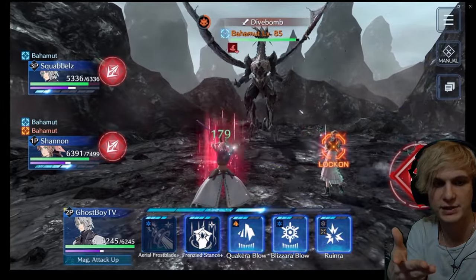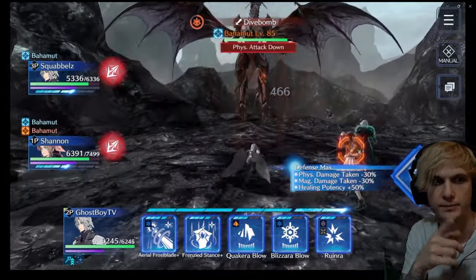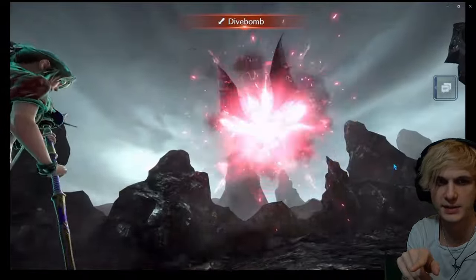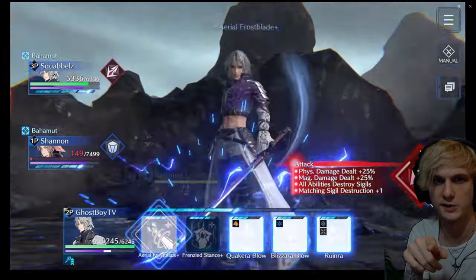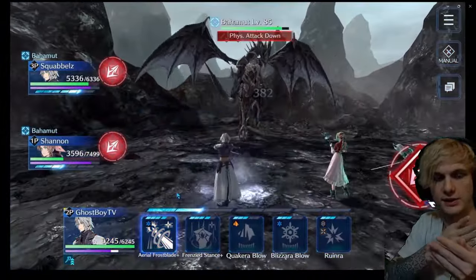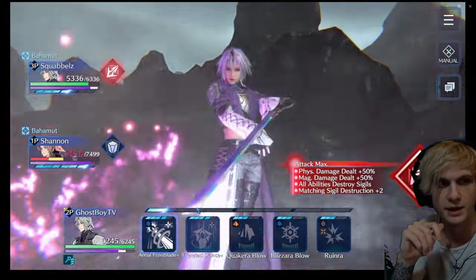With Friendly Stance, I get my magic attack up by three. Let's see how much damage I do with an Aerial Frost Blade Plus. Shannon is free-to-play over there, basically just using heals. She actually taught me something in these battles — she does Raging Spear right before Bahamut goes to do one of his cutscene attacks, and it gets her the limit break or summon charge without even using any ATV. That's really cool — she taught us that.